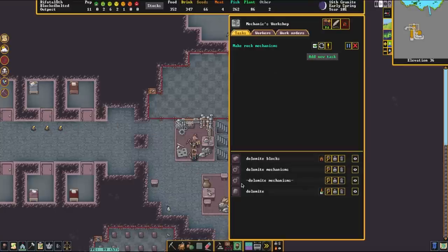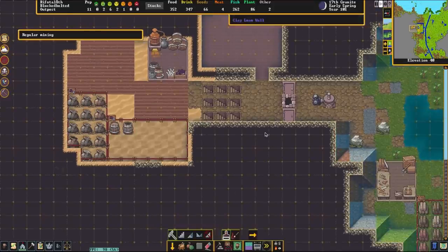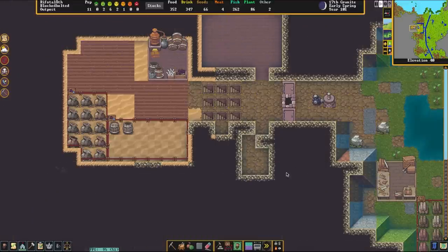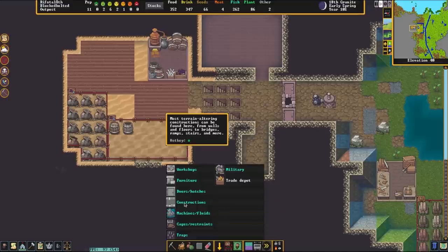Now that all three of them are getting finished, we're going to fly up to this upper layer. It doesn't really matter where you build these — I'm just going to be building on the upper layer for the sake of ease. Right next to it, we're going to put a little nook in this wall, and this little nook is going to be used for a lever. We are then going to the build screen by hitting B on the keyboard, and then clicking on Constructions.